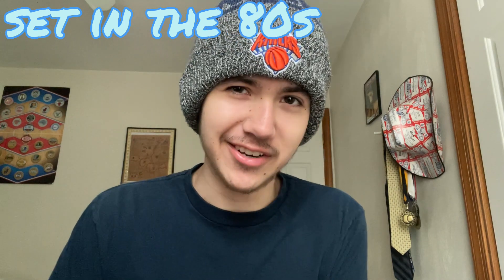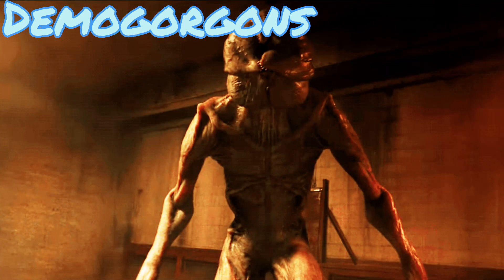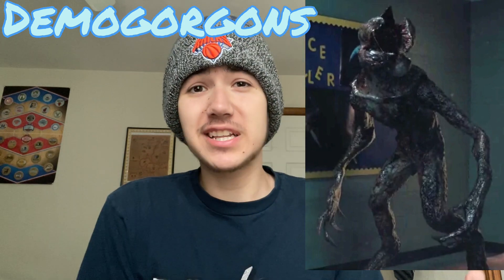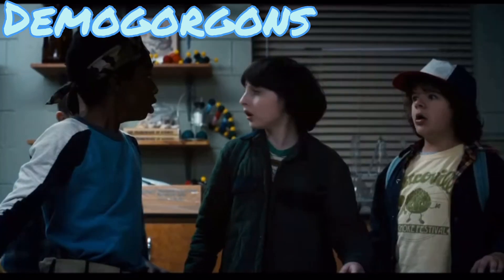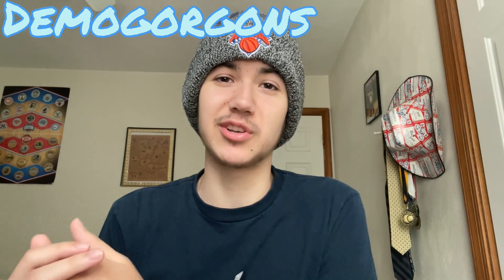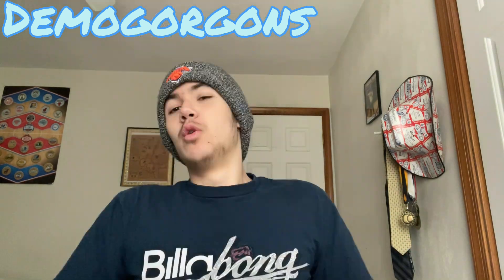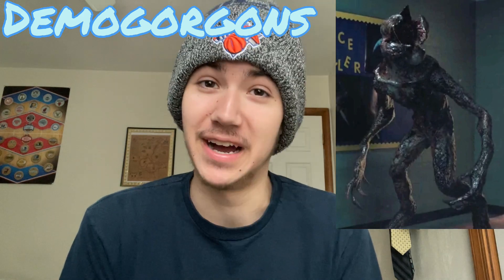Demogorgons: the Demogorgon was the main antagonist in the first season but has been recurring since then — we also see it in season four in the Russian prison. We don't know a whole lot about it, but it's some humanoid creature standing at about nine or ten feet tall that is bloodthirsty and ready to kill. They did a great job having Eleven use her powers to annihilate it, and we will definitely see more demogorgons as the series goes on.